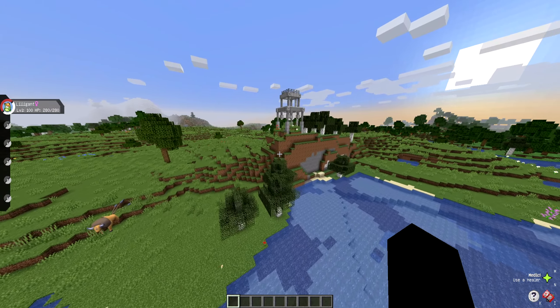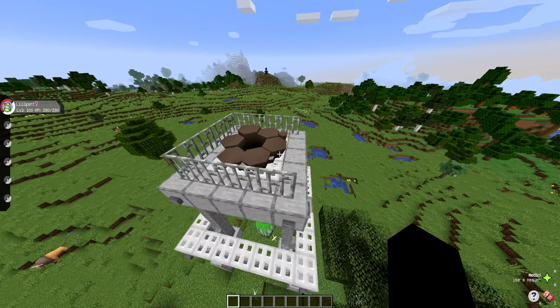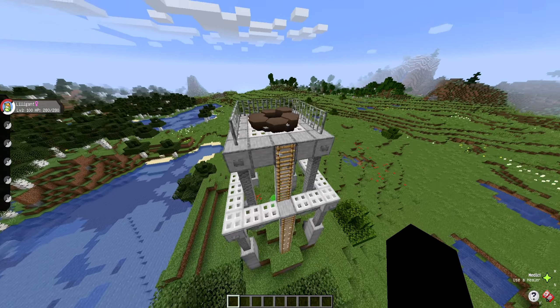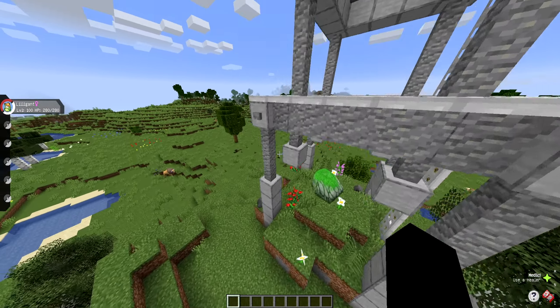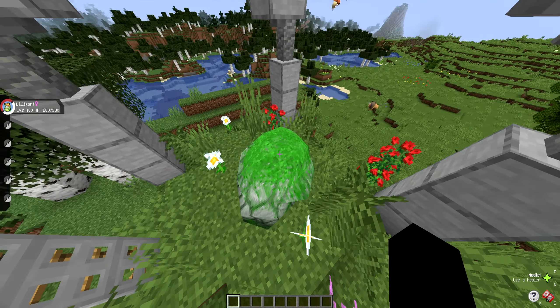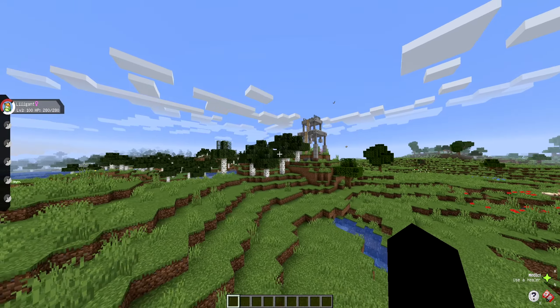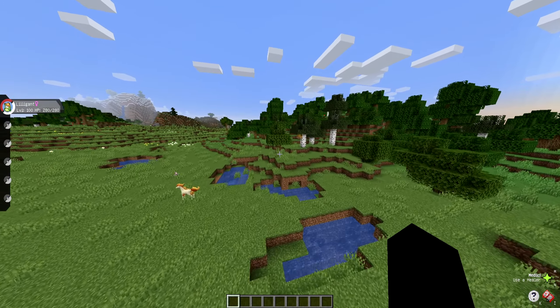Stay tuned to the channel for any more questions that may come up. What is this - is this a den? Oh, it is a den. This is how the Dynamax dens look. I like that they're adding the evolution rocks here too - the evolution rocks to evolve Eevee into Leafeon or Glaceon. That's really cool.